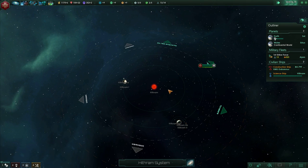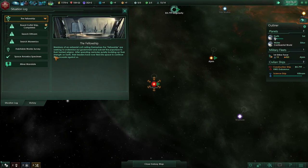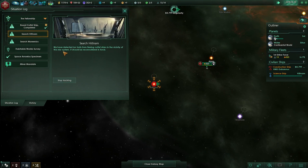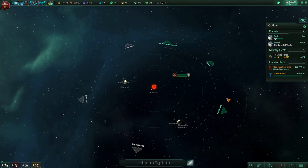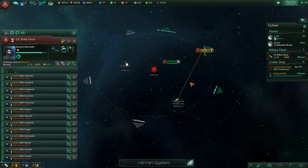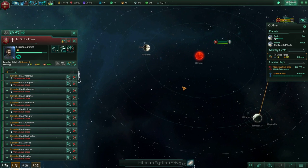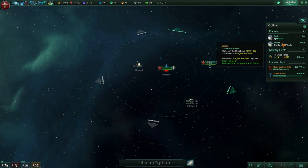Our science ship is here, still being told to search Hethram — should be reconnoitered in force. Is there a ship hiding here somewhere? We'll actually just have to get the science ship to reconnoiter it properly.